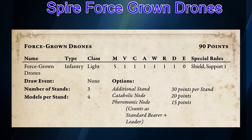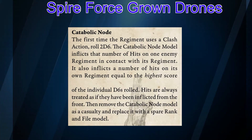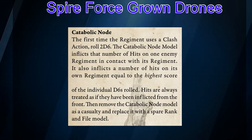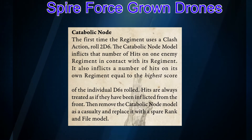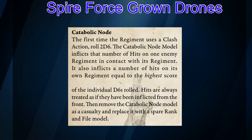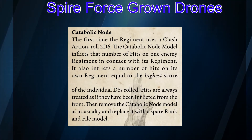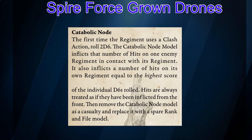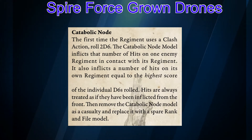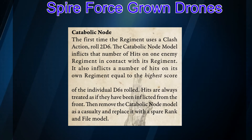We also have the Catabolic Node. The Catabolic Node is essentially a living bomb. The first time the unit clashes, you roll 2d6 and inflict that many hits on the enemy regiment in contact with your Force-Grown Drones. It also inflicts hits on the regiment itself equal to the highest score of the 2d6 rolled. So you are going to take some damage from this ability.